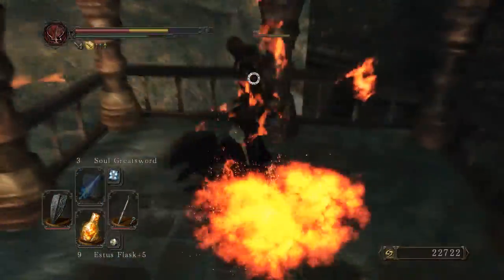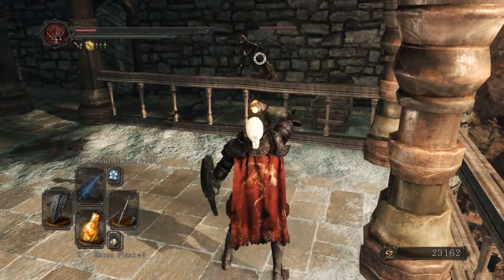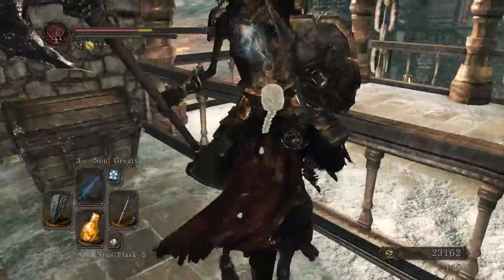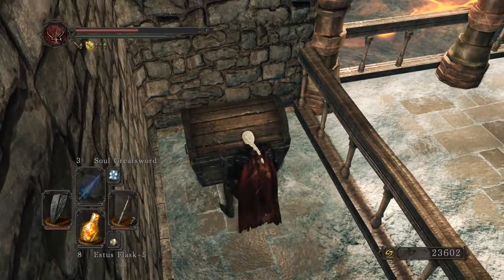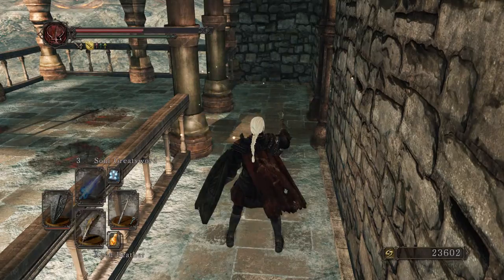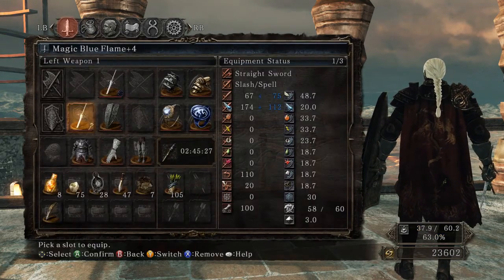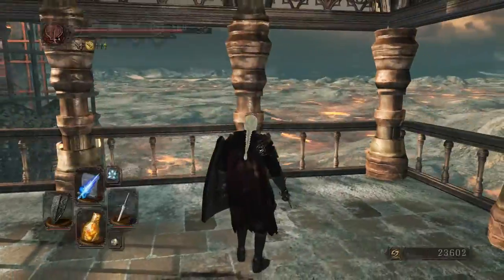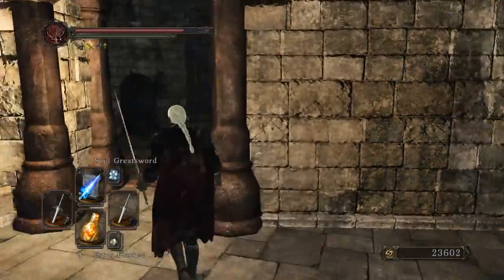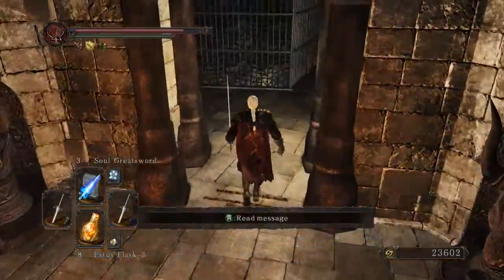That guy's annoying — he throws firebombs at you, and they can stagger you so his buddy can hit you with an axe and you can almost die. Being careful around this chest, not a mimic. We get a Caestus plus A, which is actually okay. Caestus are ridiculously light — they weigh 0.5 and scale really well with strength and dex. They can be really useful for surprising opponents in PvP: you have your main weapon, then if you quickly switch to a Caestus — especially when coming from a slow weapon — you can punch them in the face to finish them off and they'll never see it coming.